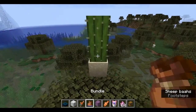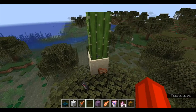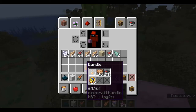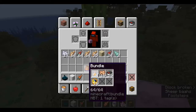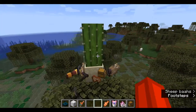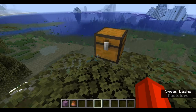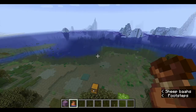Bundles: when destroyed as an entity, it drops the items that it currently has. It has a changed interface — it shows two empty slots when not full and an X when they're full. The first item in a bundle is now highlighted. Shulker boxes are like the bundles in that they drop their items when destroyed as entities. The last few changes are the resource packs — bundle icons are now a separate texture.